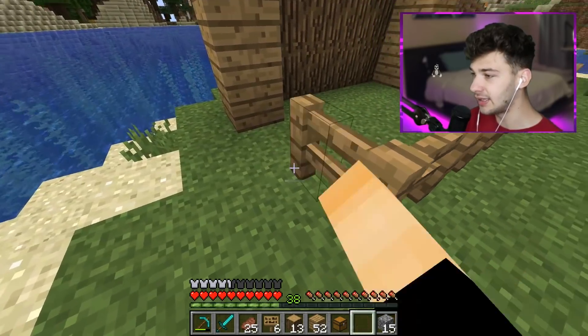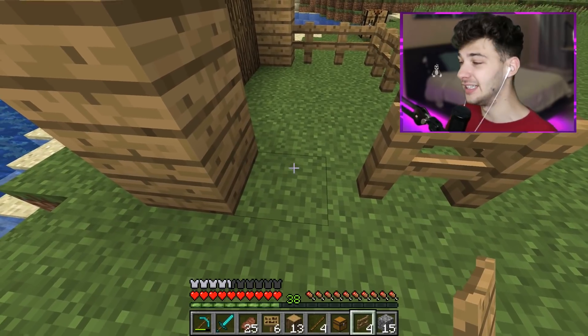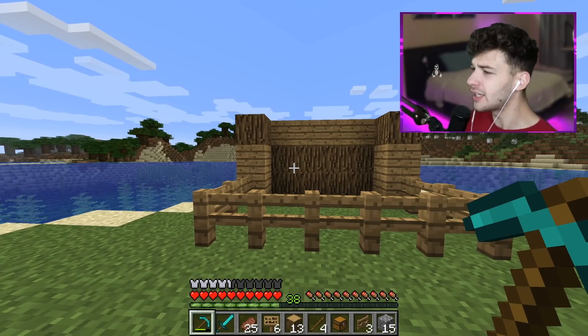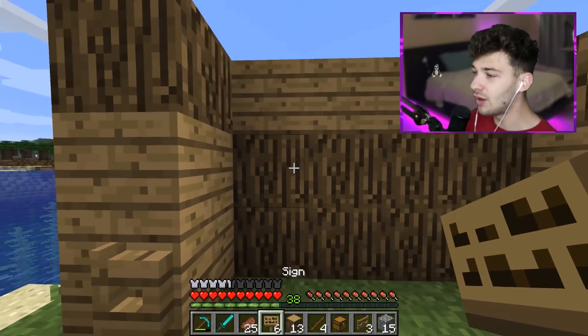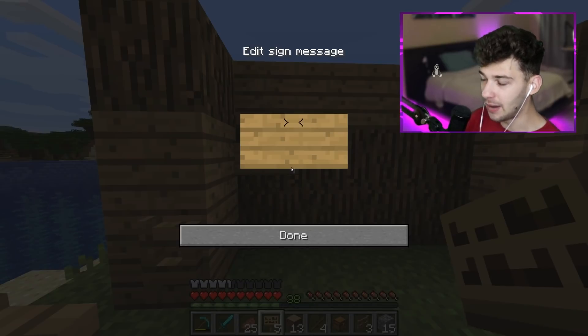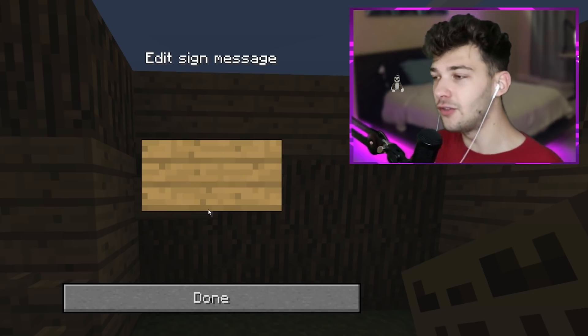I can start adding some fences — nothing too crazy. Now the storefront is kind of set up, but I need to add recipes and prices. I'll add redstone later. So I'm going to add some prices up on the screen. It's a restaurant, so I need to do a few small things.